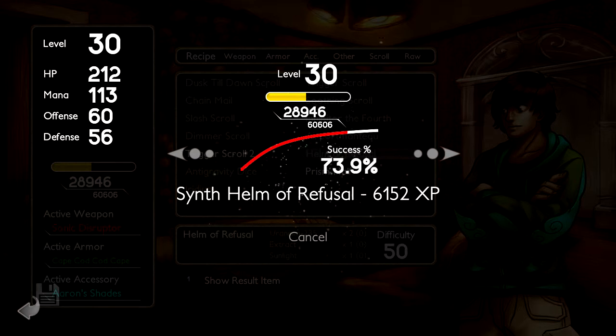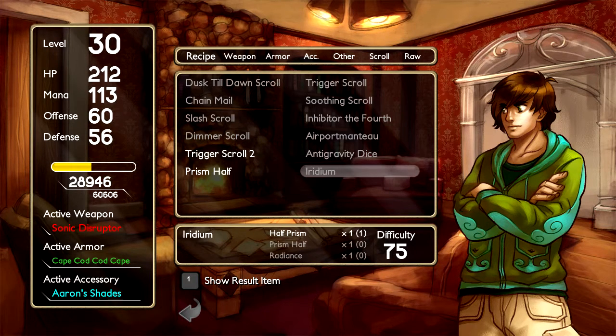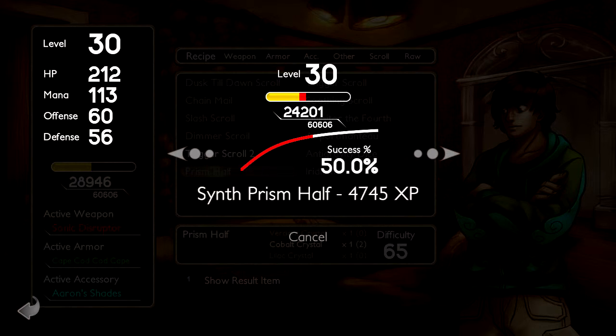We've still got a lot of experience. Being this high leveled now makes our levels have a lot more experience to them. And prism half, which is part of making the iridium — basically, I think every floor has its own crystal on some enemy, and we have to combine all of them. Half of them made the half prism, and the other half make the prism half.